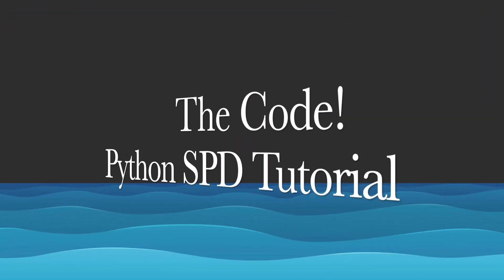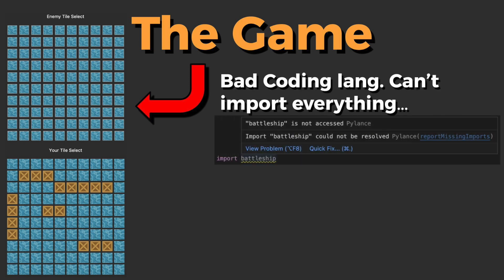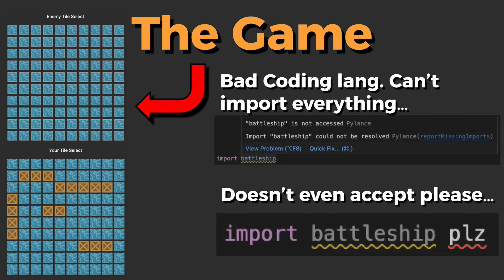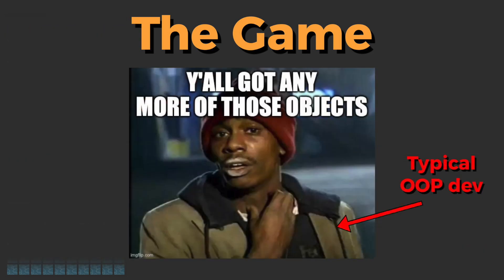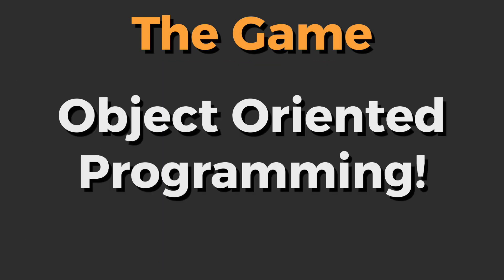So now let's figure out how to code up this bad boy. To start, we're going to need a game. And sadly, 'import Battleship' isn't a Python library, so we're going to have to code this ourselves. And since it's a game, we're going to be needing OOP — and this isn't the type of oops where I need to make a new video because I'm too lazy to make a game. This is object-oriented programming.